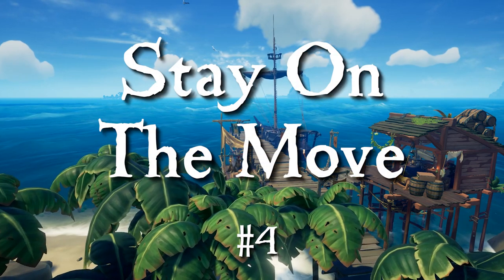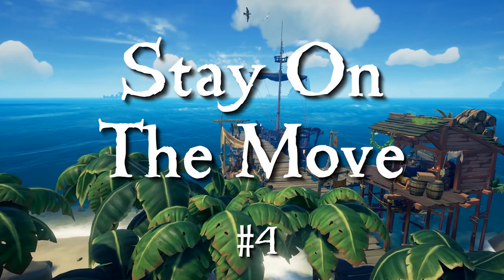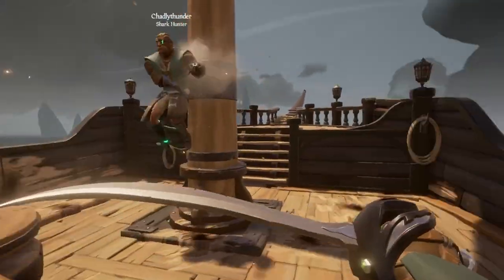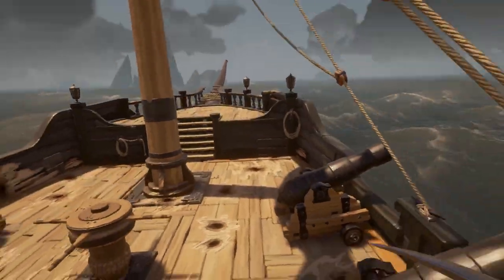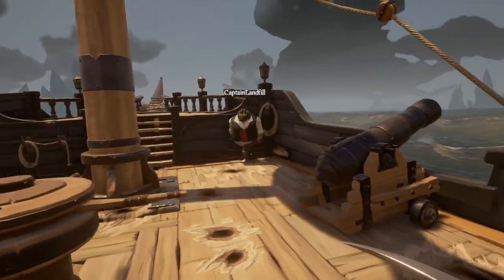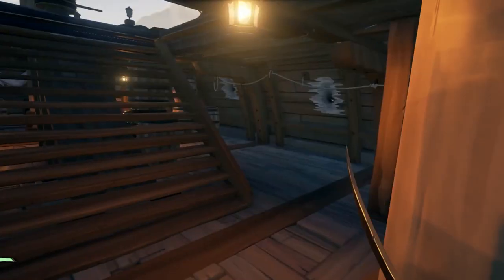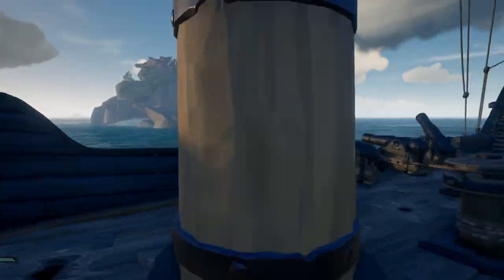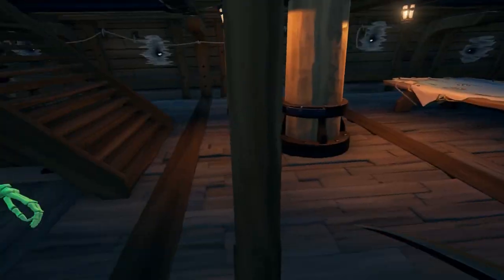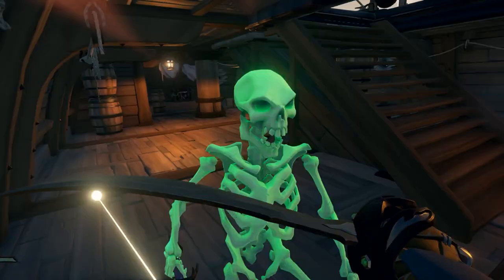Number four: stay on the move. Don't just stand in one spot. In any player versus player combat situation you want to stay mobile — this makes it harder for you to be shot and gives you the advantage. Constantly move around the ship, go from the top deck to the middle deck. My recommendation is to stay away from the bottom deck, which usually ends up with you getting killed.